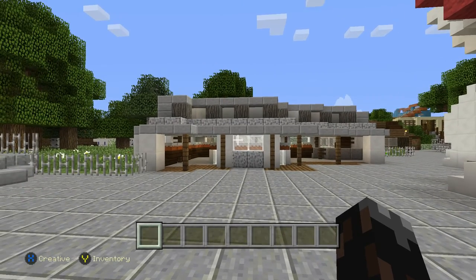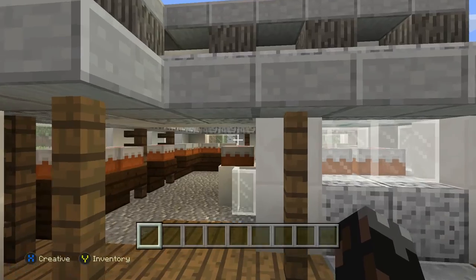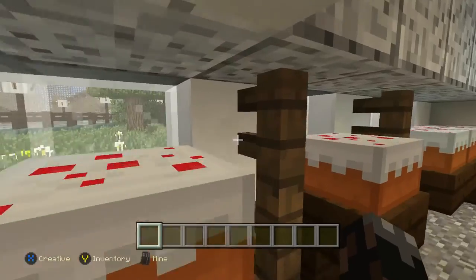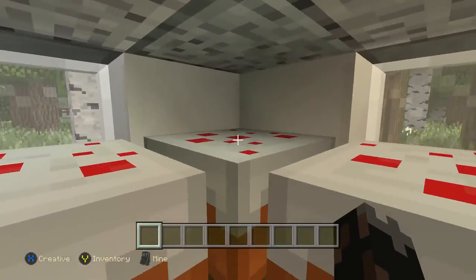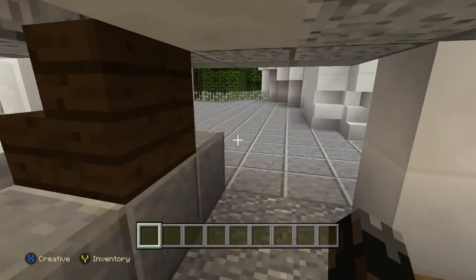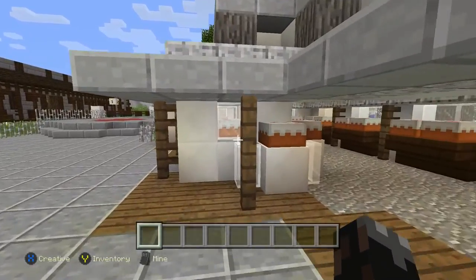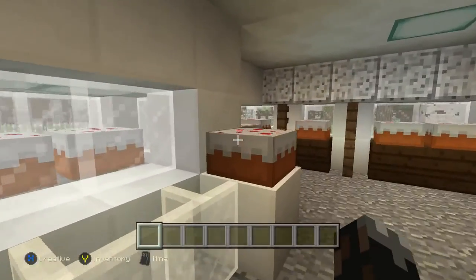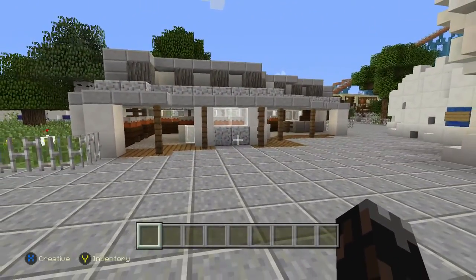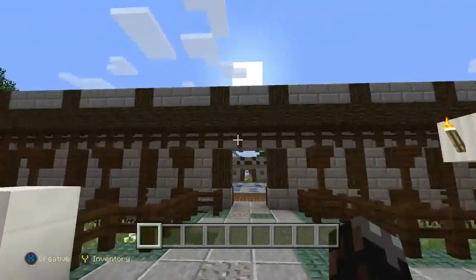I just wanted to do a little tour of the cake shop because I didn't do that after the time-lapse was done. This is what it is — it's just cake, there's cake everywhere. This right here is a cash register, and there are multiple ways to enter because I want it to be open. I like open spaces, that's just me. And I also need your help, guys.